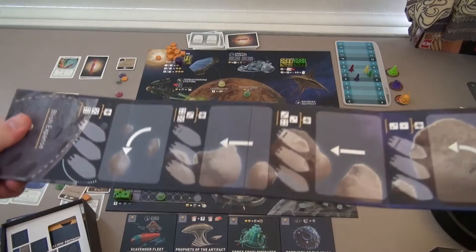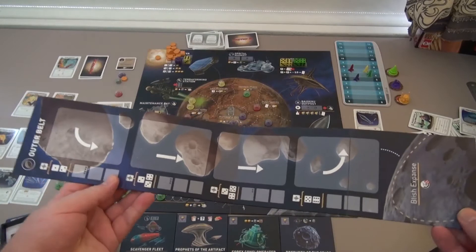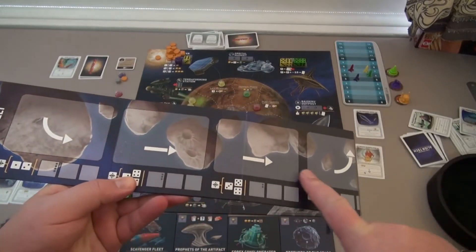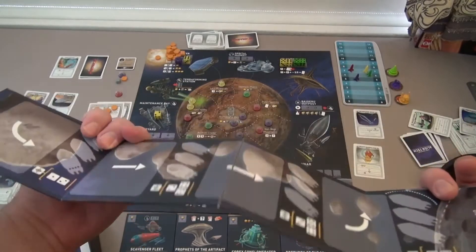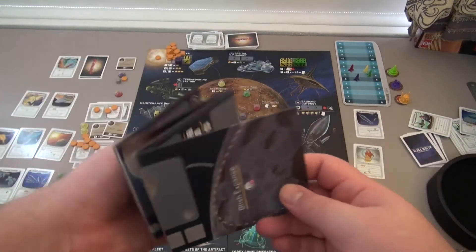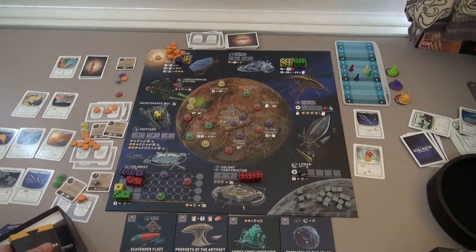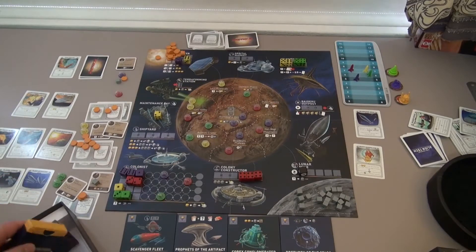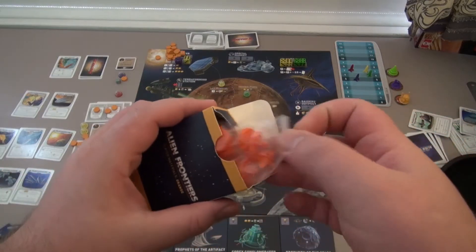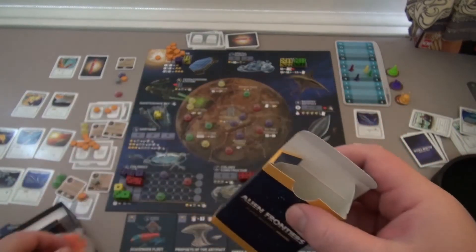So the way this works is there's a new board. This is like the Asteroid Belt, and it's sort of like a rotating card pool that slides down here and they slide off the base, I think. Cute little tuck boxes. And another set of dice, and another player.